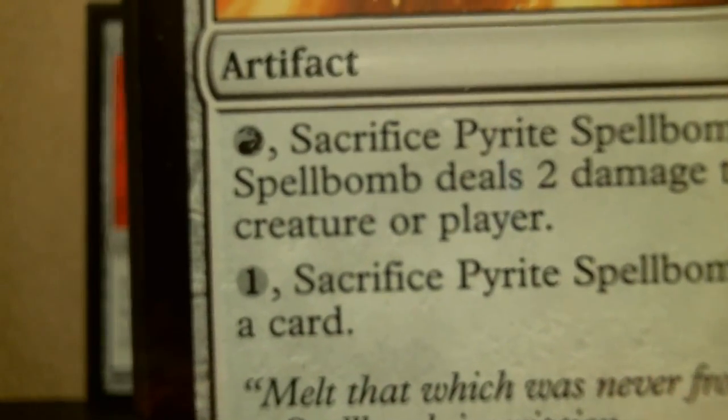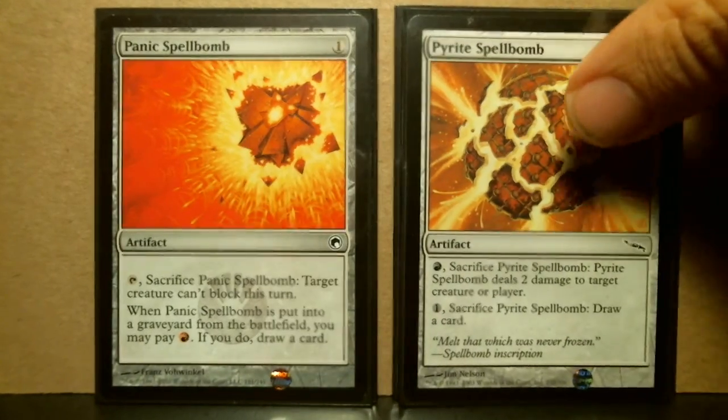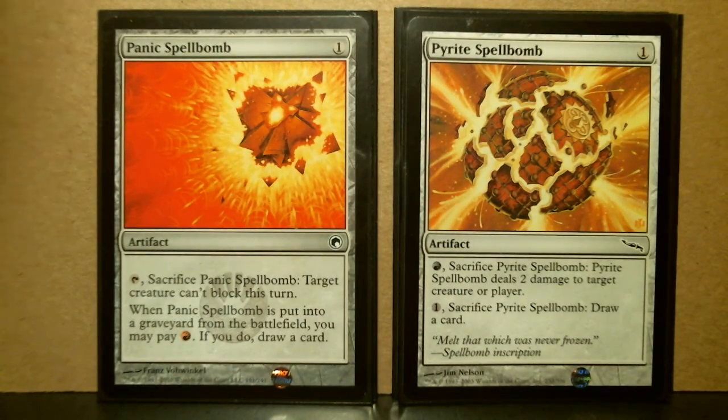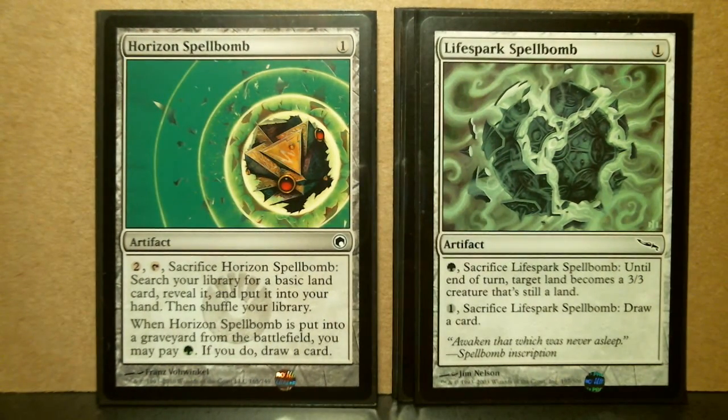Again, as always with Mirrodin, those mana symbols are really hard to read. If I could get this thing to focus — there we go. Black and white print makes it really difficult to read. That's a mountain symbol — you'd have to know what you're looking at on a spell bomb.